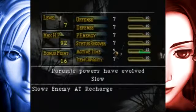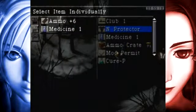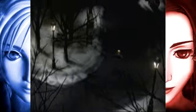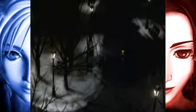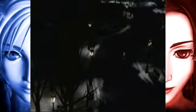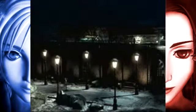Level up - get our Slow ability so we can slow down the enemy's increase in their action gauge. Make our way north, go further into the park. The park is kind of confusing, but only if you're going after all of the items you can get. Just follow the path I take and it'll be the direct way to just about everything in it.